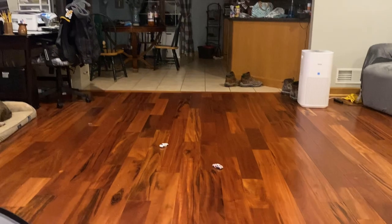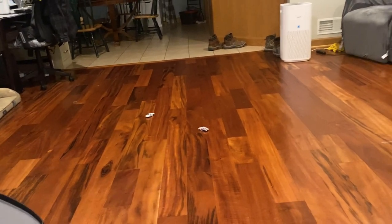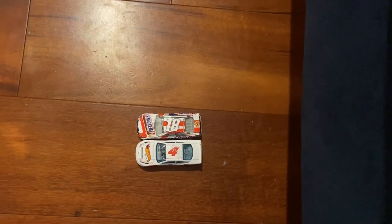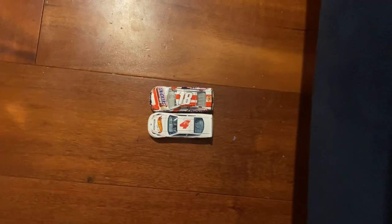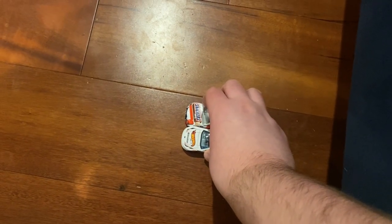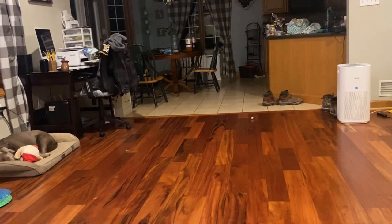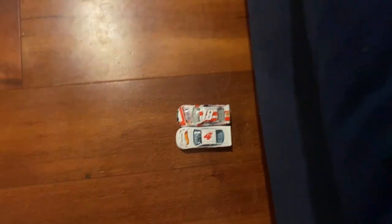It looks like the four takes race one against the 18. Race two is going - number four took race one. Would the four take it all, or will 18 force a race three? Let's see if number four could get its Cinderella story completed in five, four, three, two, one. By a shadow of a doubt, the 18 takes race two, so we're forcing a race three.